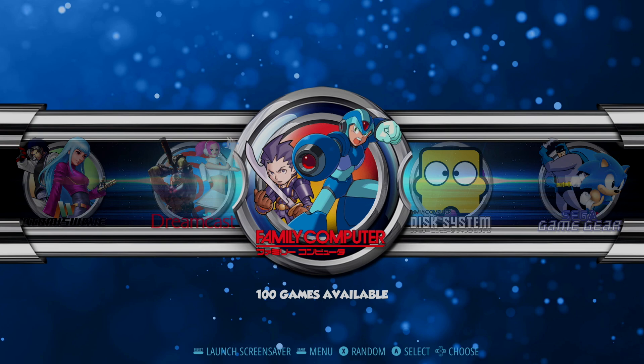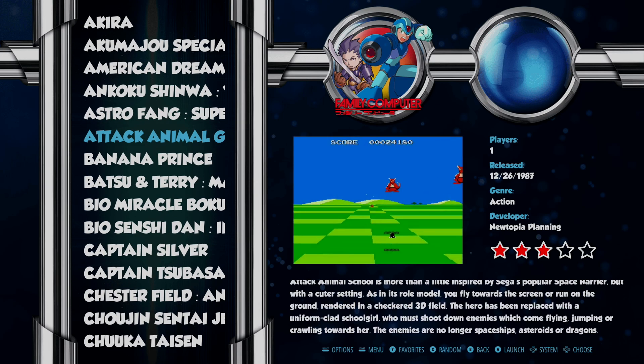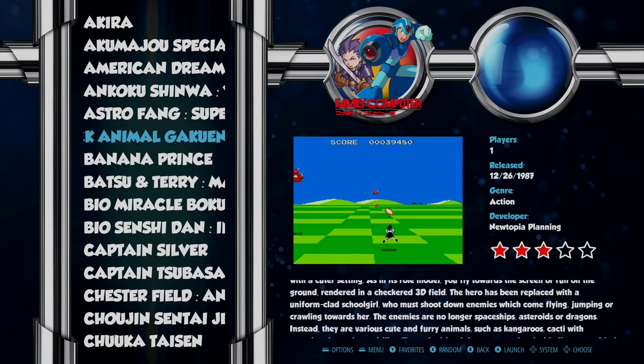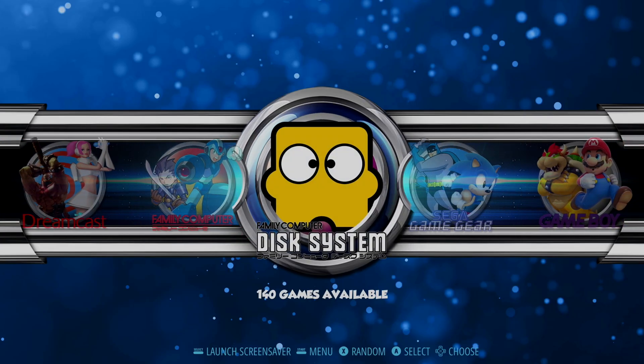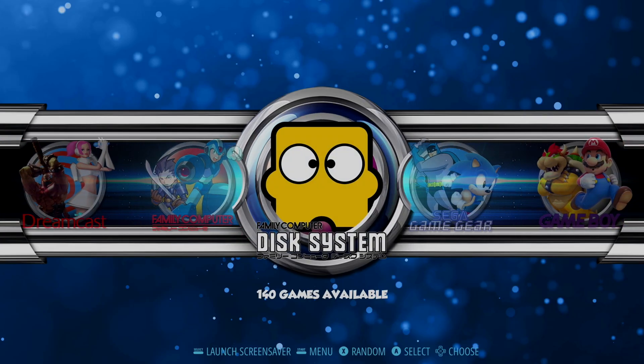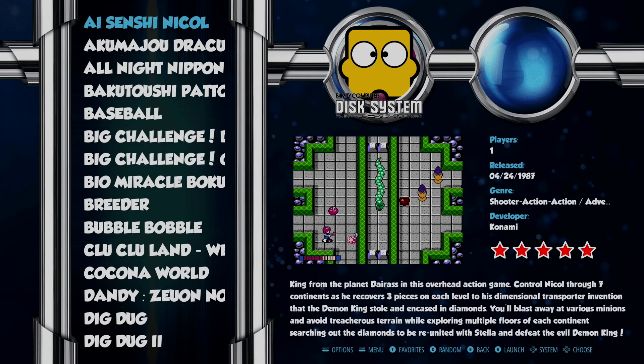Next up is our Family Computer system — these appear to be 8-bit titles and we have about 100 games in this lineup. We also have the Family Disc System with 140 titles, which appear to be Japanese games.